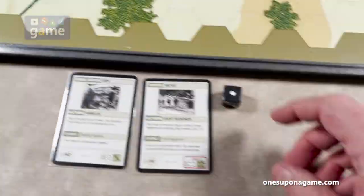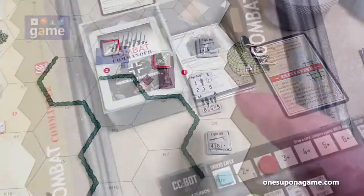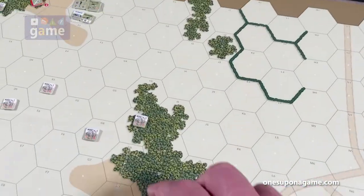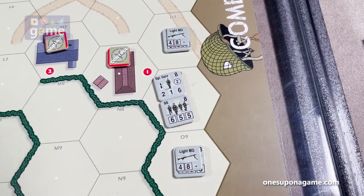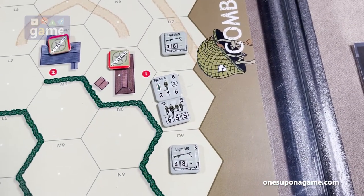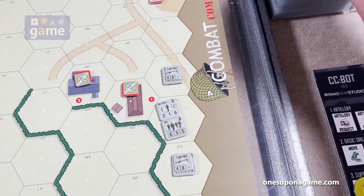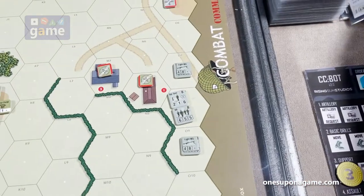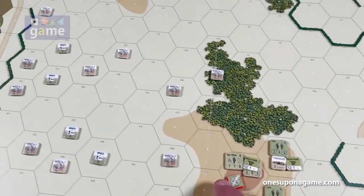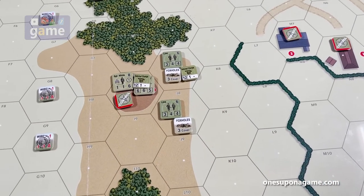Sergeant Gans survived — he has a morale of eight and draws a nine, so he's got seventeen and survived. That attack was a waste of time.